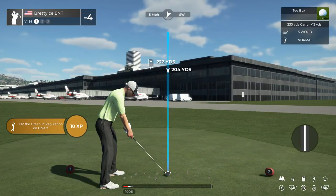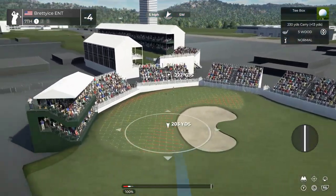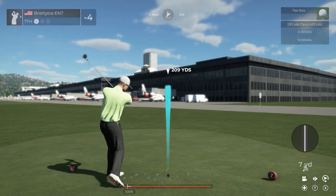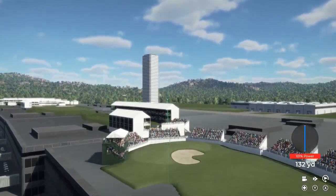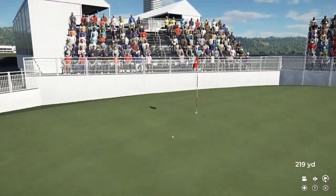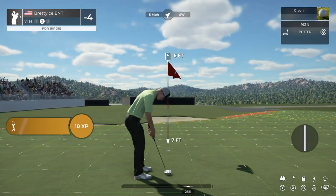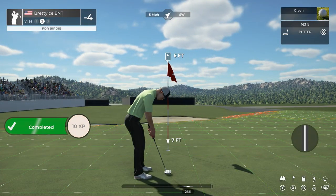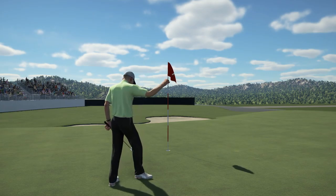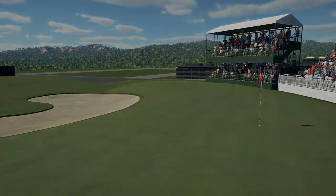Let's see what you can do here on the seventh. There you go out there, looking good. Good luck — six feet to go. And you're finding your way around this course. That's your fifth birdie of the day. That's going to bring things down to 5 under par.